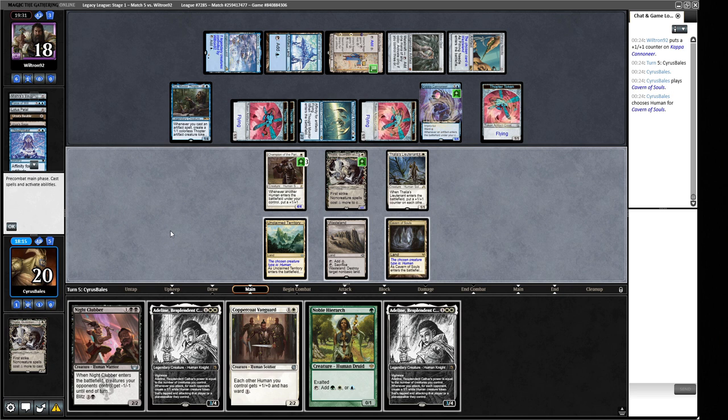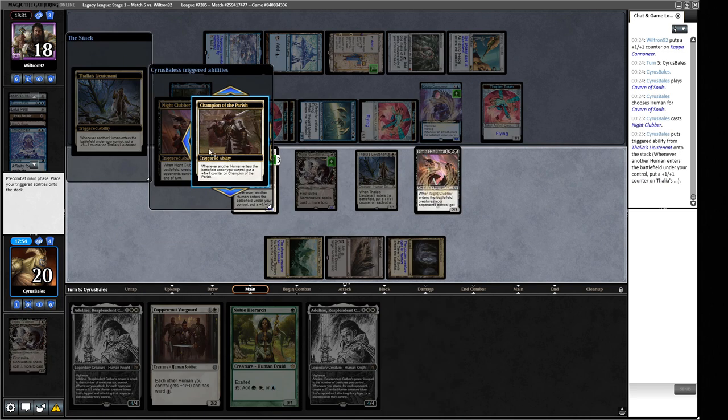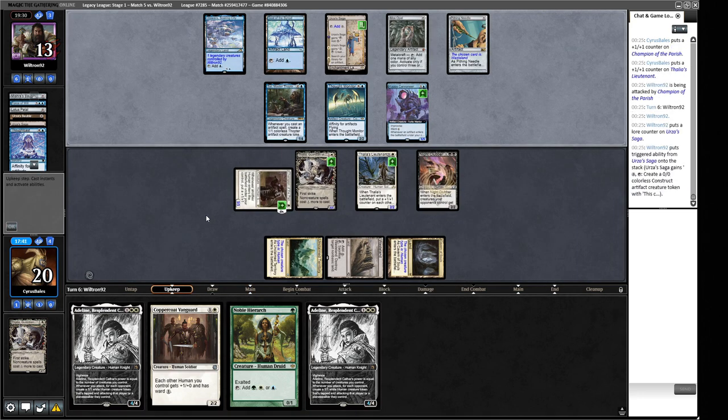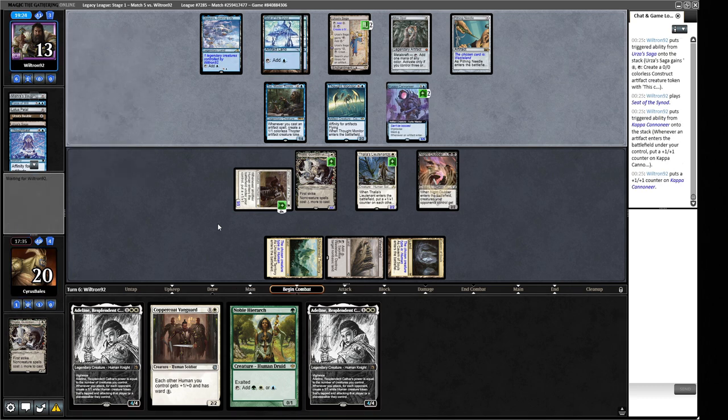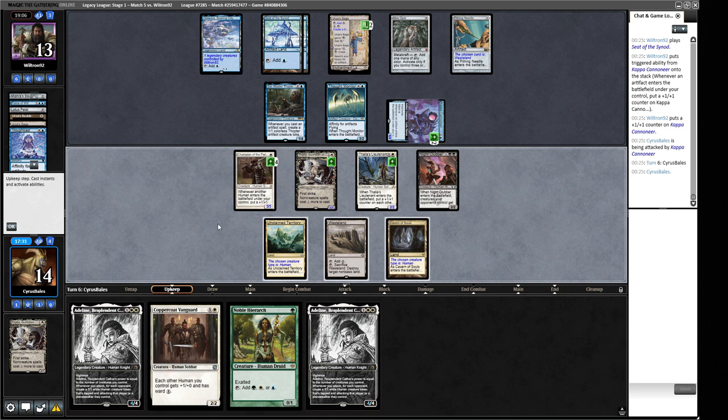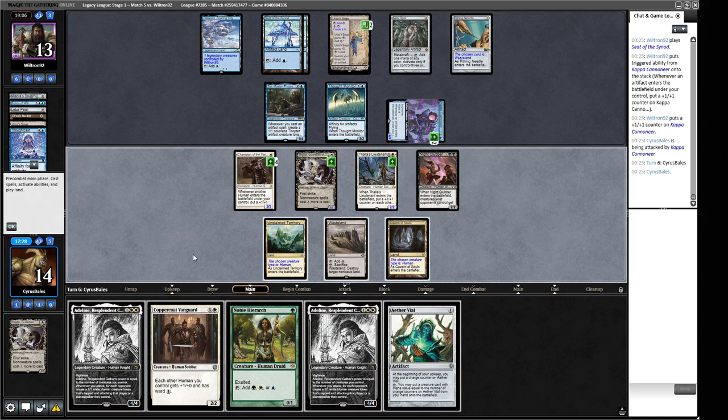If we had Nightclubber a few turns ago we might have been okay. We cast it now — all their artifacts double up for Capacannon's buffs. We play Adeline too, putting two counters on Lieutenant and Champion. They respond with another Saga. We calculate attack power — our guys will be around seven power, but their Construct will be seven power as well. We play Coppercoat Vanguard too, pumping further. We attack for maximum damage and deploy our remaining threats, aiming to close out the game before their artifacts snowball further.